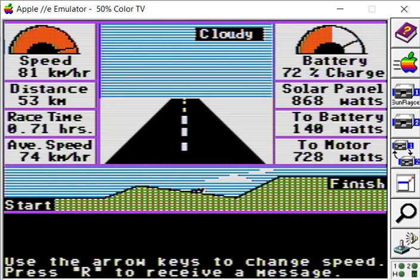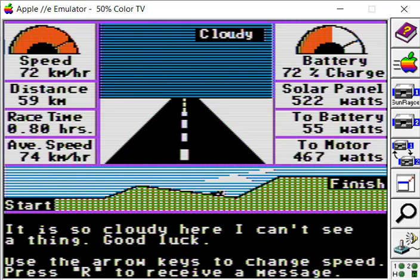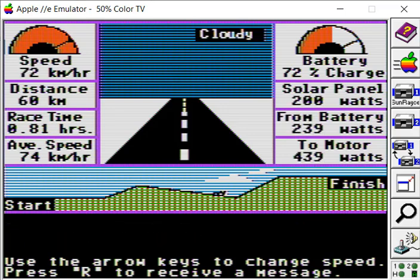It's becoming cloudy, so I'm going to slow down. With cloudy weather ahead, we're now getting only 28 watts from the battery to the panels. We're doing the best speed we can but keeping plenty in reserve. Pretty soon we're going up that steep hill. The helicopter report says: it's so cloudy here, I can't see anything — good luck. I might slow down a little more and try to get some more power to the battery before we hit the bottom of that hill and start climbing.